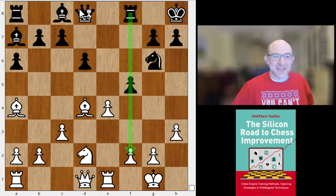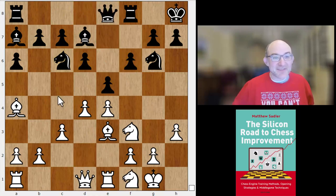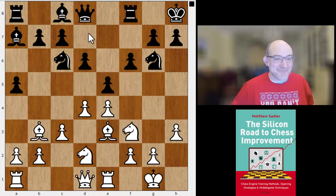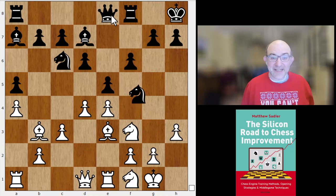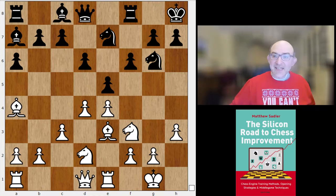Obviously the rook gets active, and when the f-pawn goes the queen can come into the kingside. There's always that little feeling you might be able to attack the pawn on h3. In my engine games, there was stuff like bishop d7, knight f1, queen e8, bishop c2, a5 — very similar — knight g3, knight f4 in one of my engine games, and a5, bishop b3, queen e8. This got quite similar to the Leela-Stockfish game again, with knight f4 and then g5 giving black pretty good counterplay, with Stockfish playing black.